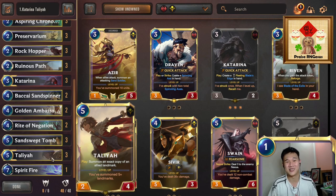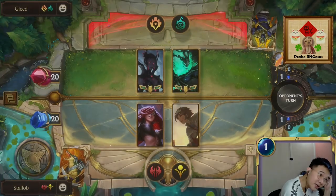Lastly we have Ruinous Path, which is a very versatile card — it allows us to draw one, which we can couple with our prediction cards to immediately draw the card we want. We're also able to drain two from the enemy nexus, which is crucial in situations where we are short of two damage for lethal. Overall this is a very enjoyable deck — once you set up this combo you attack with a relentless amount of Sandstone Chargers. Deck code is in the description below.